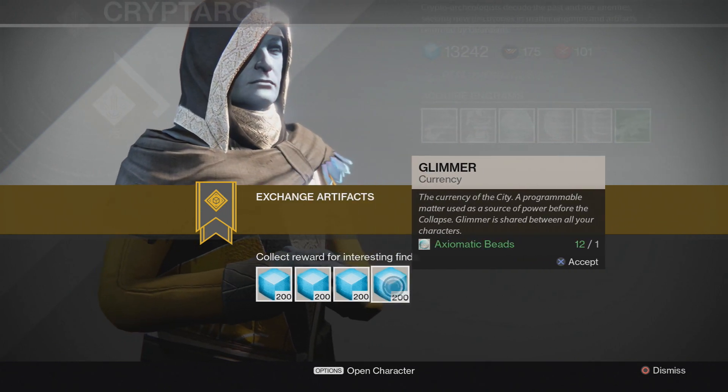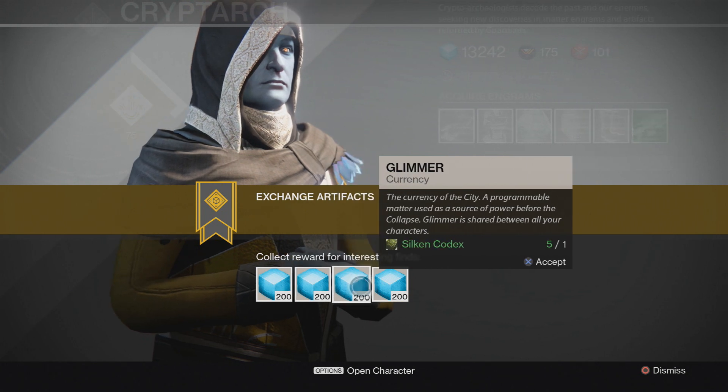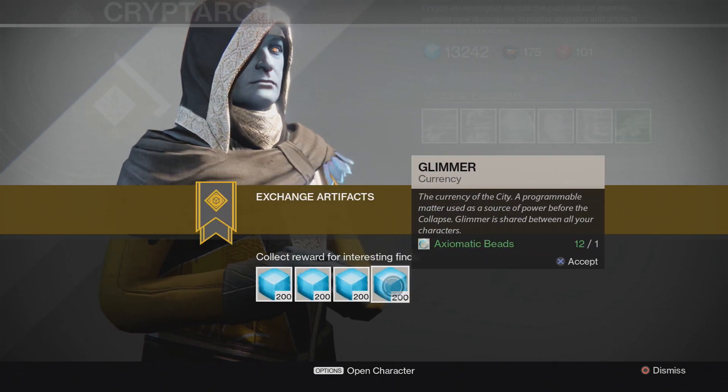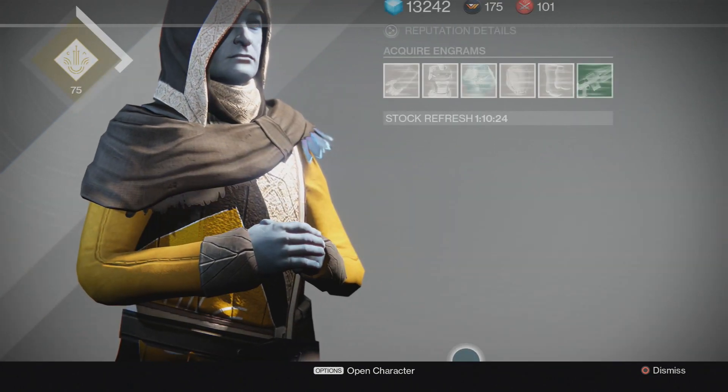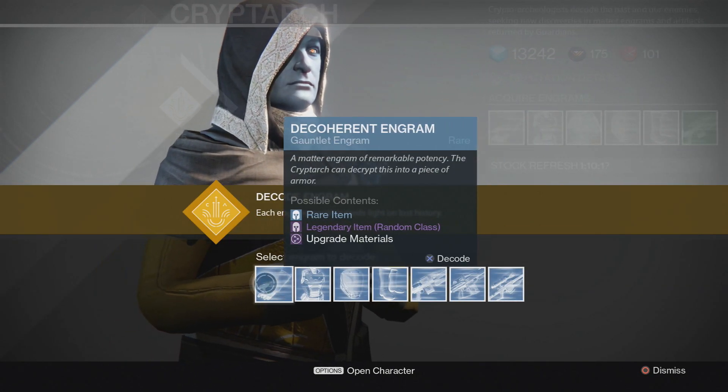These are all the glimmer items I got from doing the strike playlist: 8 keys, 10 banners, 5 codecs, and 12 beads — so at 200 each, that's a fair amount of glimmer. Obviously it's not as good as doing a loot cave or something, but I hate the loot cave. I don't understand why people would do that — just play the game how it's supposed to be played.